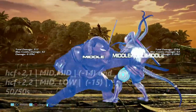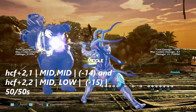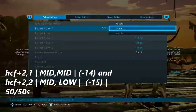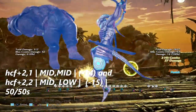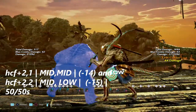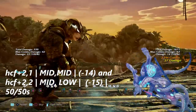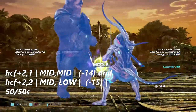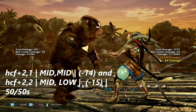Last but not least in the launch punishable section, we have half circle forward 2 into 1 and half circle forward 2 into 2. Half circle forward 2 into 1 is negative 14 on block, with half circle forward 2 into 2 being negative 15 on block. The first one is mid-mid and the other is mid-low. Flash is not a very reliable tool here, but I was able to do it in this recording.